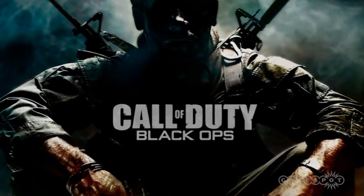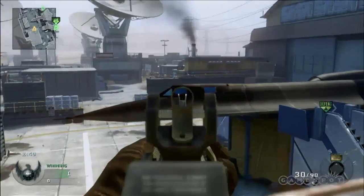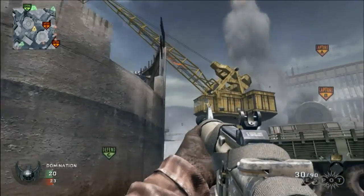The latest map pack for Call of Duty Black Ops, titled Annihilation, was just released this past week for the Xbox 360 and costs about 1200 Microsoft points. The 700-plus megabyte download gets you four new multiplayer maps and a new zombie map titled Shangri-La.